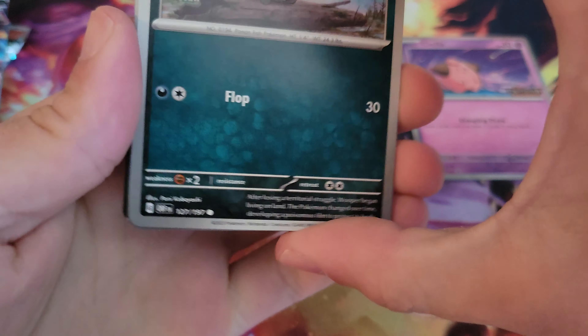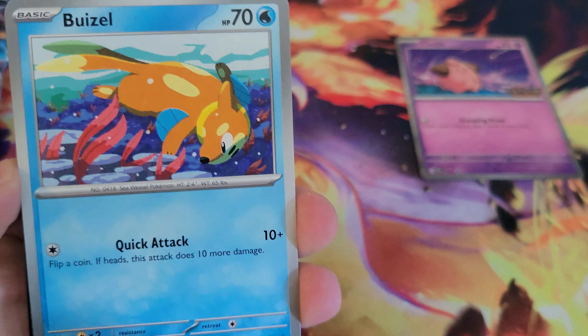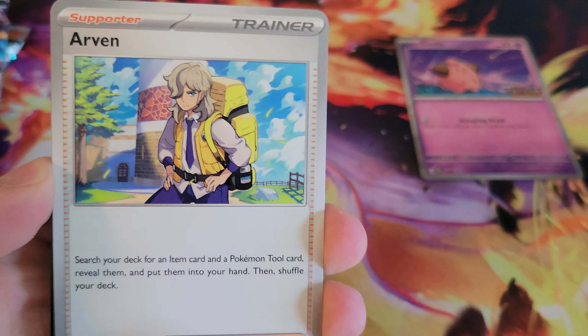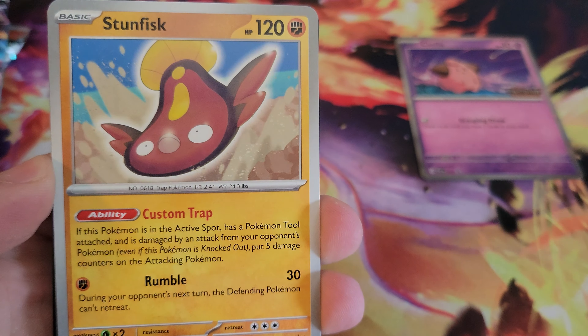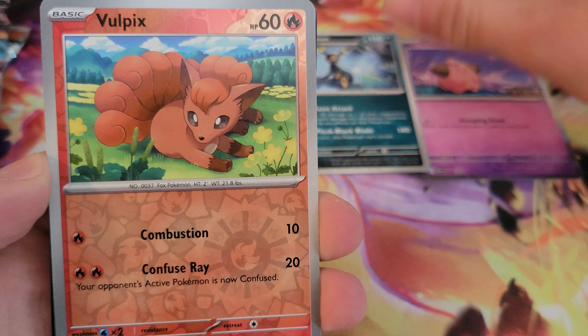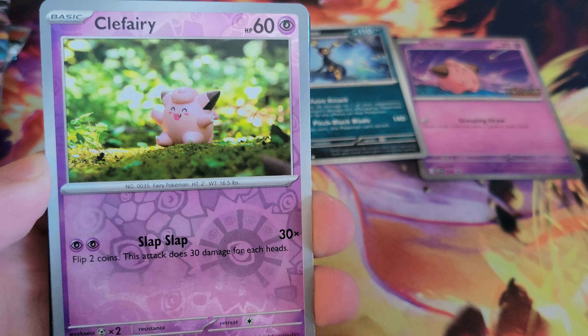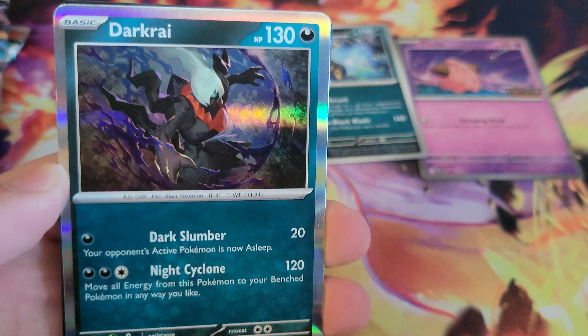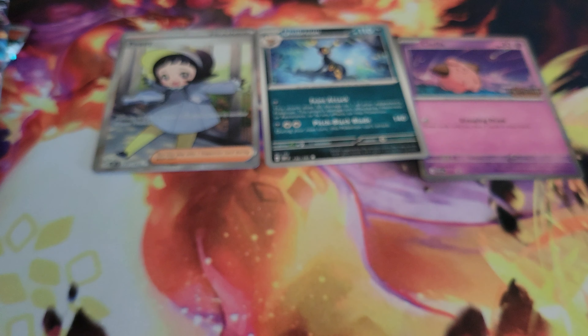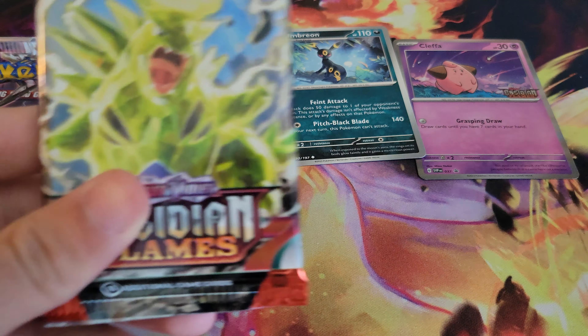My cat just hopped up on the table and hopped back down so you might have heard something. Pack number two — Stunfisk, oh Umbreon! I like that, we'll put that off to the side. Vulpix, Clefairy, and then a dark rye hollow. There is the code. We'll save the Charizard pack art for last — got Tyranitar up next, wouldn't mind a Tyranitar.